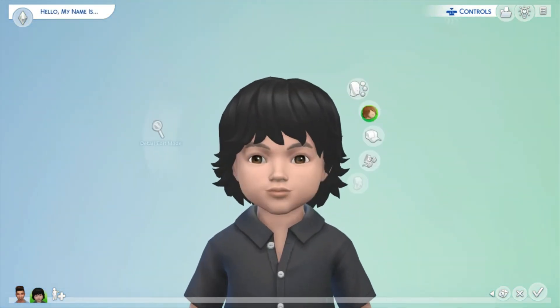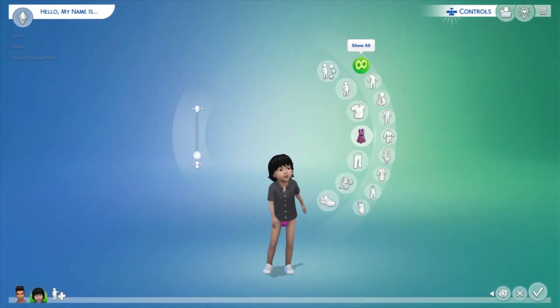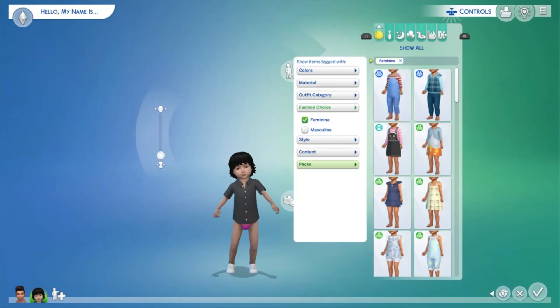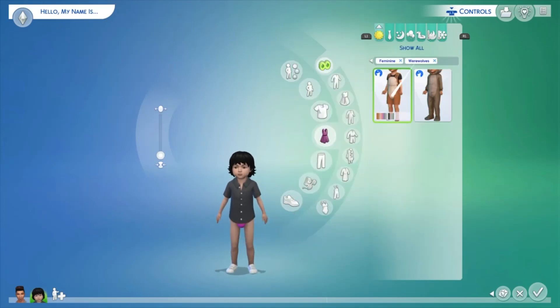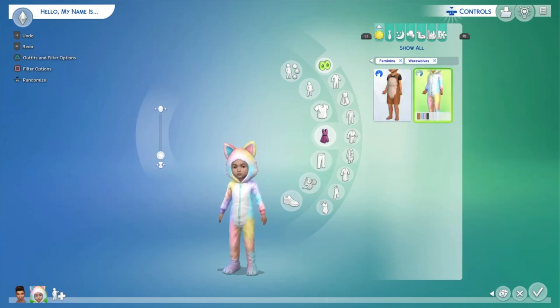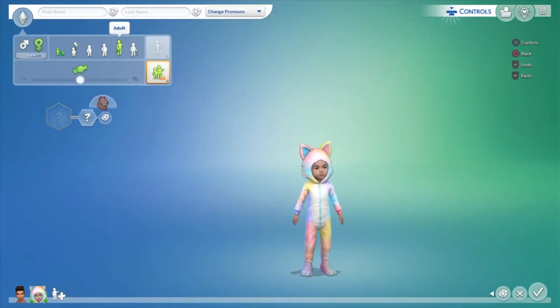I wonder if toddlers can howl — that would be so fun. There's no new hair for toddlers, which is a bit sad. But there is a full body outfit: a little dungaree set that is just the cutest thing. And then there's the main event — that toddler outfit is all I need in this game. I love it so much, thank you EA!